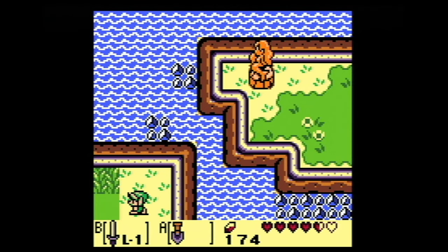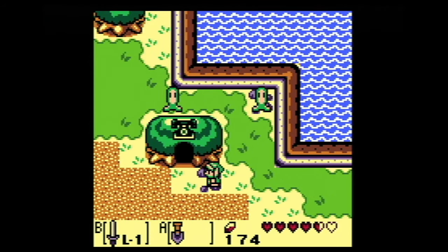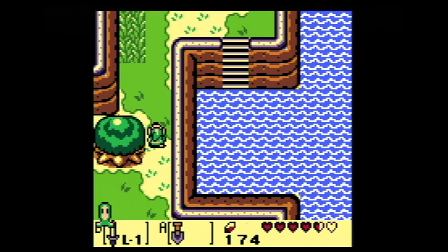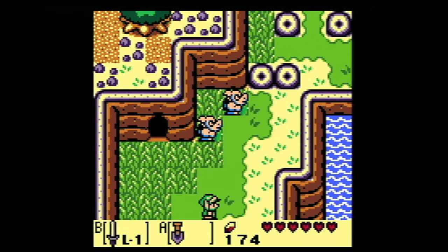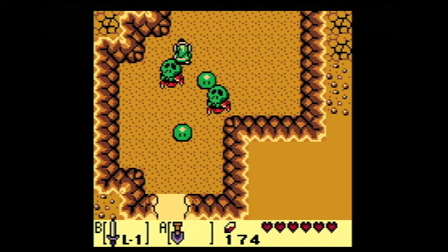There's a mermaid statue over there. No way to get to it for now, though. Perhaps in the slime dungeon we'll get some flippers or something — seems possible. We're not going to be able to do anything else here, so we'll just cruise back through and try to avoid as many of the enemies as we can.